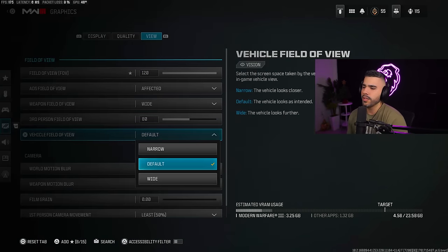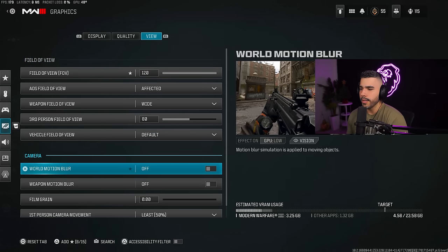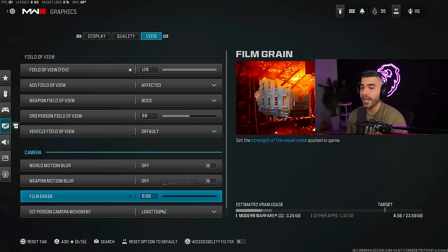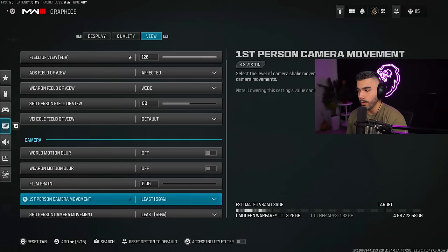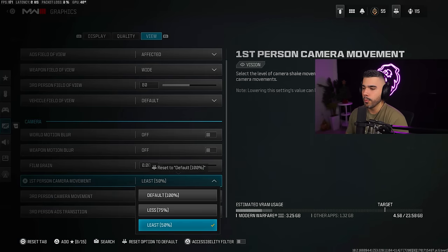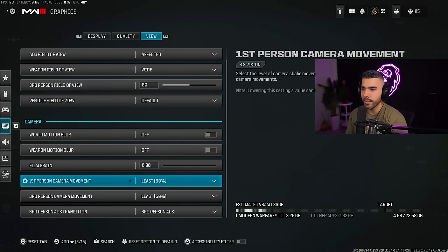Vehicle field of view: just have it on default. World motion blur — you definitely want this off. Weapon motion blur off. Film grain all the way to zero — you don't want that film grain on. First person camera movement — drop this to 50%. This is going to reduce the shaking when you're getting shot at or near explosions. You want to reduce this all the way, and you can put third-person camera movement at 50% as well.